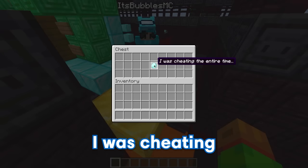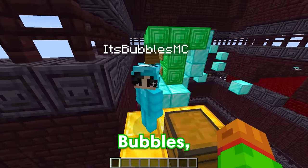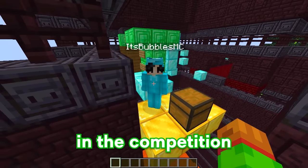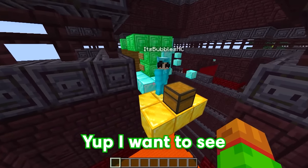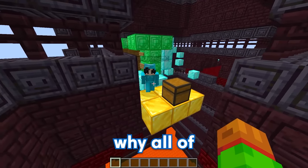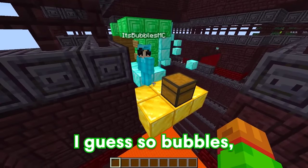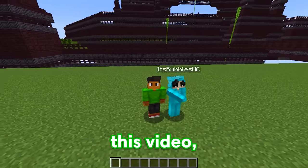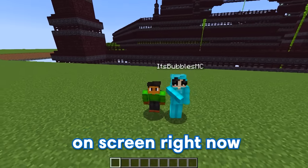There you go Bubbles, here's your prize. A diamond? Let's go. Wait, why does it say 'I was cheating the entire time'? GE, were you cheating? Bubbles, I have something to confess. What is it? This entire time, I was secretly cheating in the competition with the copy and paste mod. No way, all of these builds were pasted in? Yup, I wanted to see how you'd react to such massive builds. Well yeah, that would explain why all of your builds were so good. But since you were cheating throughout this whole thing, does that mean that I win? I guess so, Bubbles — you win the competition. Let's go! If you enjoyed this video, make sure to like and subscribe. And to watch more of our adventures, click the video on screen right now.